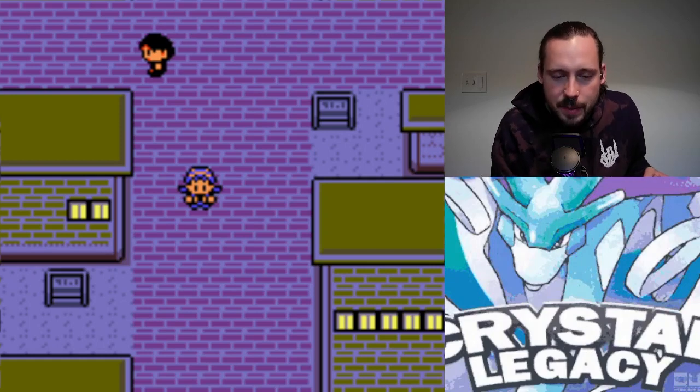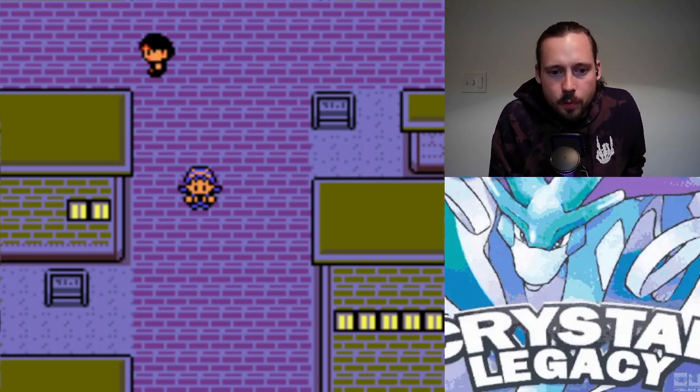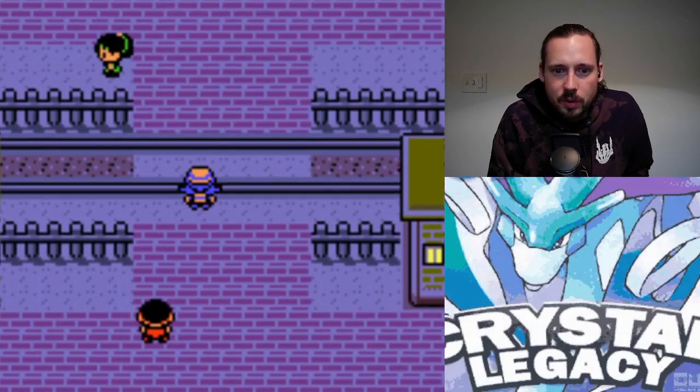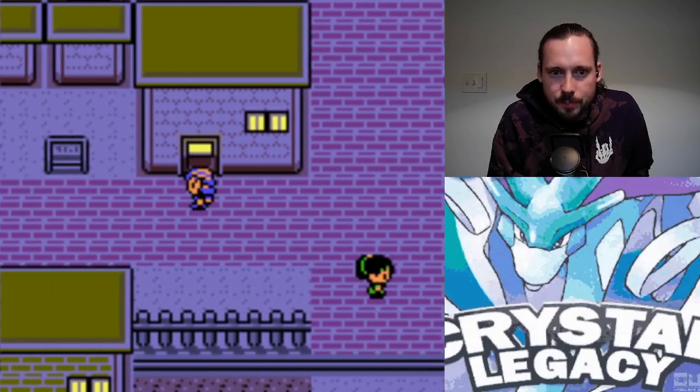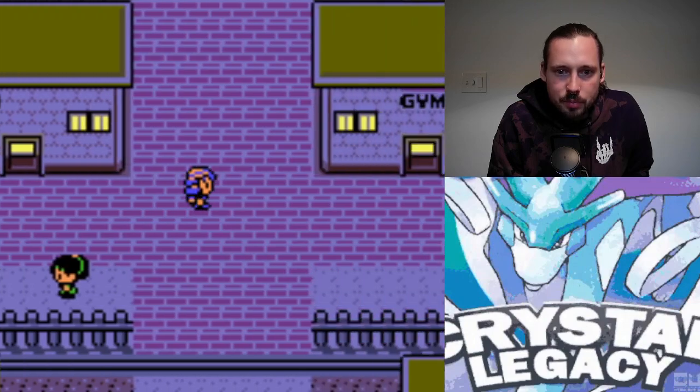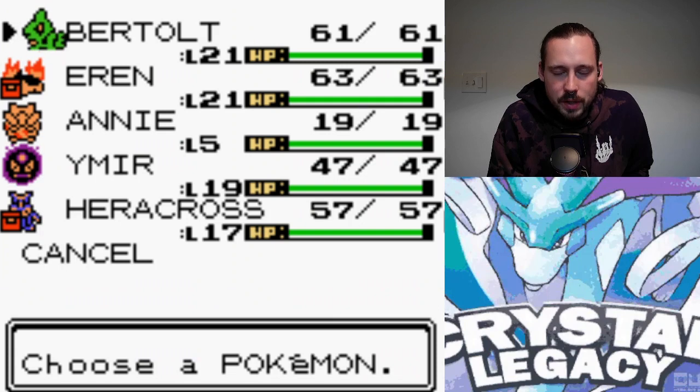Hey guys, Riley Spanish here, and this is part four of my playthrough of Crystal Legacy. It's a ROM hack of Pokemon Crystal made by the YouTuber SmithPlaysPokemon. He does a lot more Nuzlocke-heavy stuff, but he made a pretty balanced version of Crystal with a lot of quality of life improvements. In the previous episode, I just went through Whitney, who definitely had a pretty solid team with the addition of a Teddiursa — just a couple changes there that made it slightly harder.